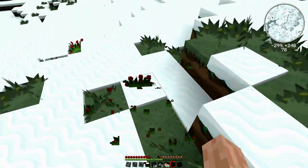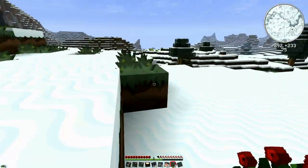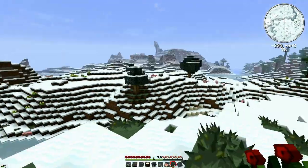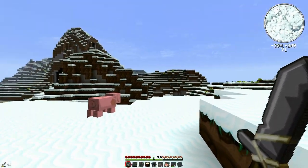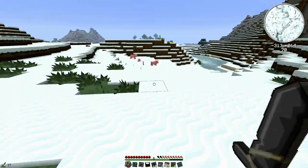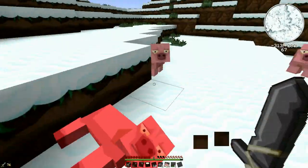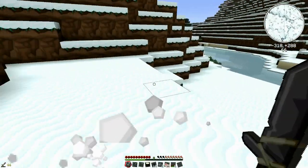I want to get these roses as well while we're up here. My plan is to build a castle — a medieval style castle, maybe a couple of spires. There's a lot of pigs around! I want the entryway to have like a great hallway with red carpet running up the center of it. So we've got to collect as many red roses as we can for dye, to dye the sheep and then shear them.